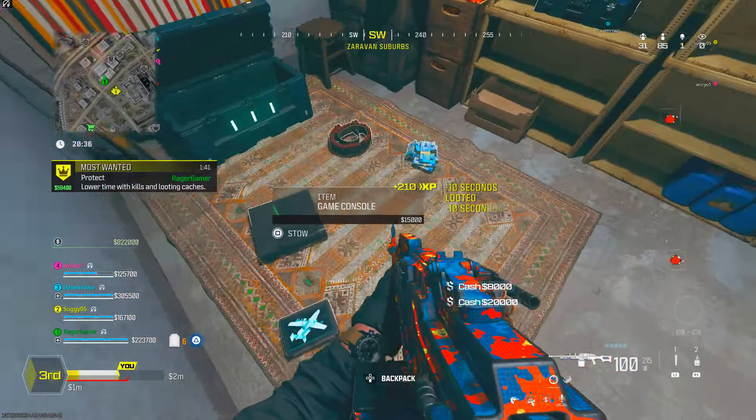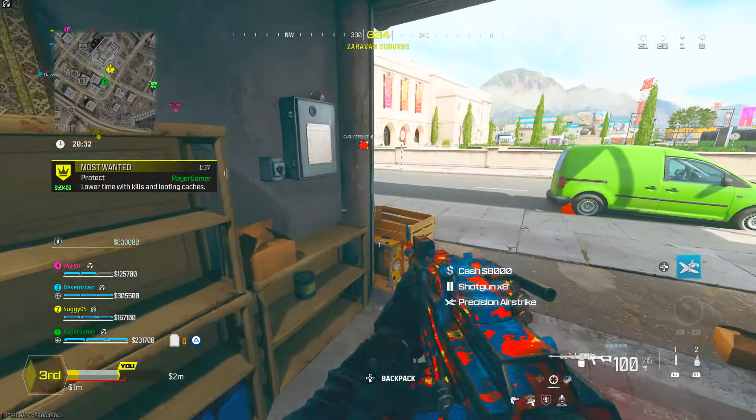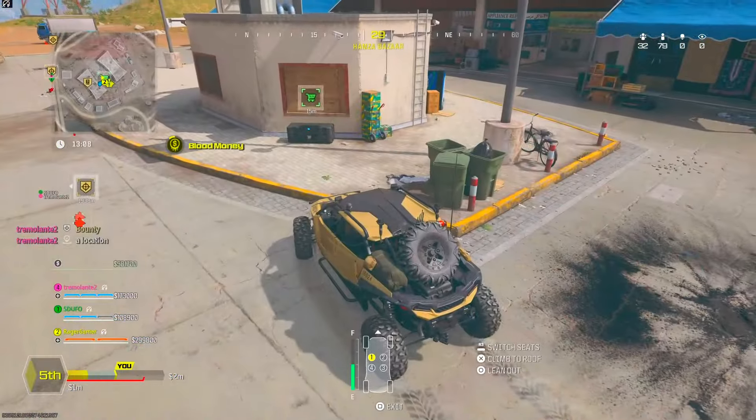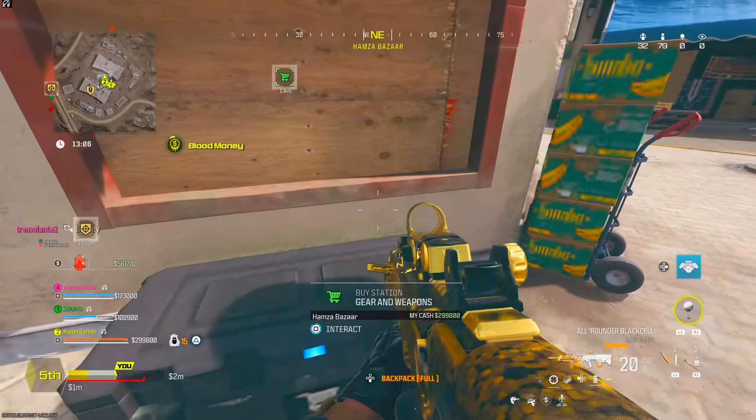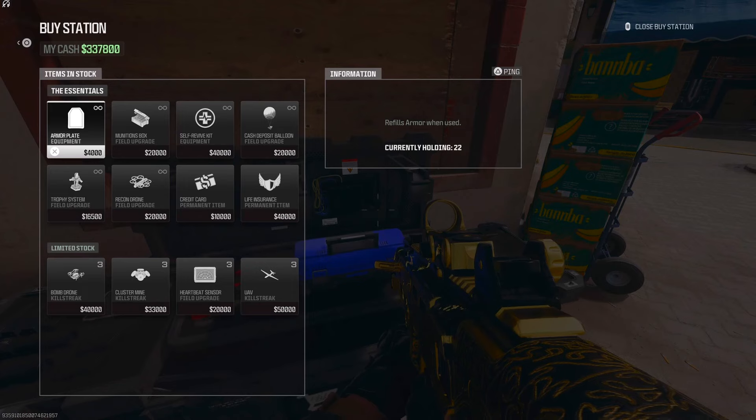The third main thing in Plunder is the buy station. Once you've done lots of contracts and earned loads of money, go to the buy station, buy loads of armor plates, and it'll give you lots of weapon XP and some levels as well. That's essentially what you want to do for Plunder.